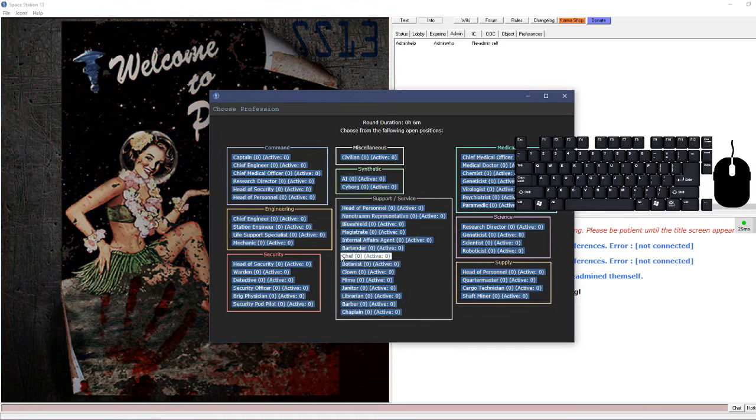Hostile intent is pretty obvious - it deals damage. You usually want to target the person's head or eyes, then you'll punch them if nothing is equipped, or attack with whatever is in your active hand - whether it's a weapon or something else like an oxygen tank.